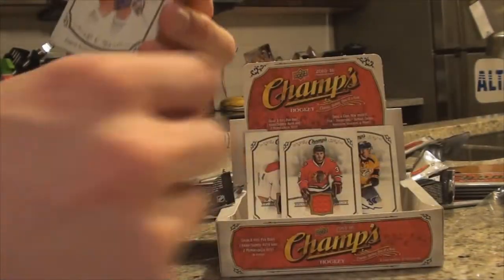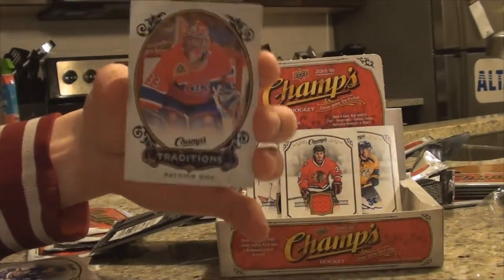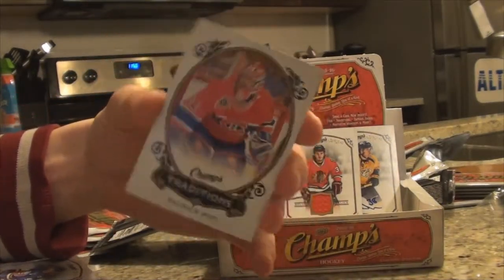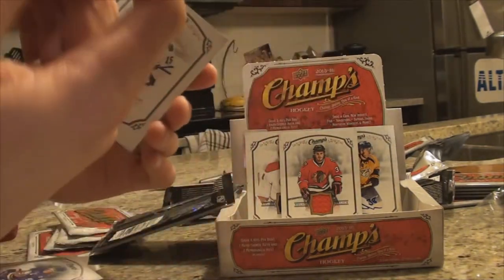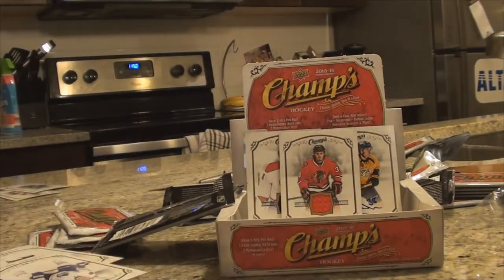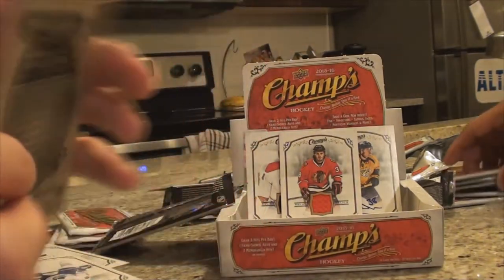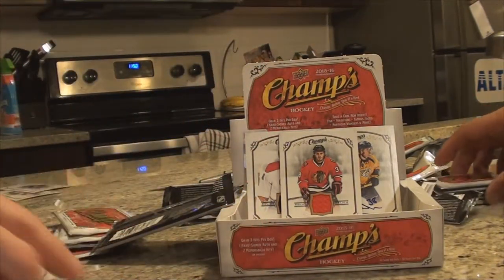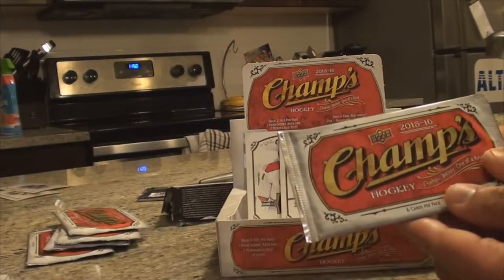Jason Zucker, Kuznetsov, Tavares — another Champs Traditions insert. Patrick Roy! That is nice, that is gnarly. Is that a cereal insert? St. Patrick — he talks to his goal posts. I like that, very cool. That was a good hit.